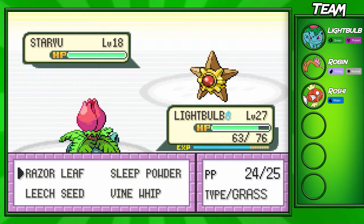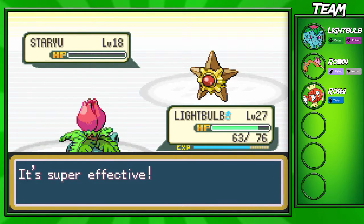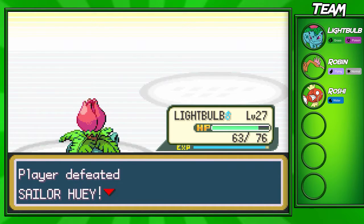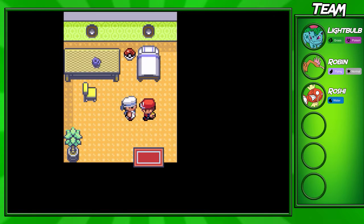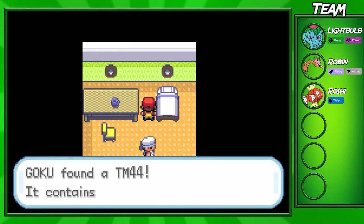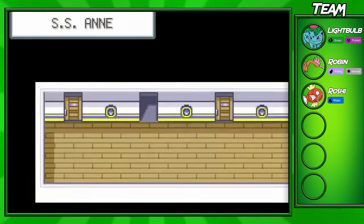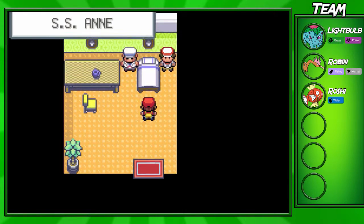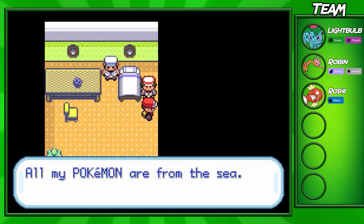We defeated Misty's level 18 Starmie, so we can definitely beat this Staryu with Razor Leaf — and we get a critical hit, nice. Staryu goes down and we're almost at level 28. There are two more trainers on this floor, but before we fight them, I'm gonna pick up the TM for Rest. Rest can be pretty useful, mostly if you have berries on your Pokemon.